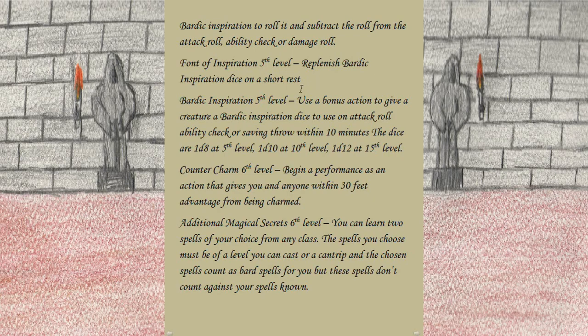At fifth level we gain Font of Inspiration, replenishing Bardic Inspiration dice on a short rest, and the die upgrades to 1d8. At sixth level, Countercharm lets you begin a performance as an action giving you and anyone within 30 feet advantage against being charmed. Also at sixth level we gain Additional Magical Secrets — the bread and butter of this build. You can learn two spells of your choice from any class; the spells must be of a level you can cast or a cantrip, and count as Bard spells but don't count against your spells known.